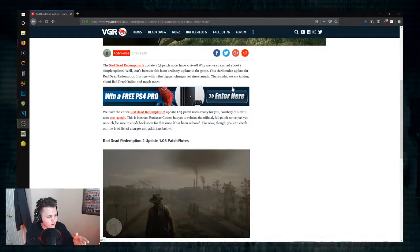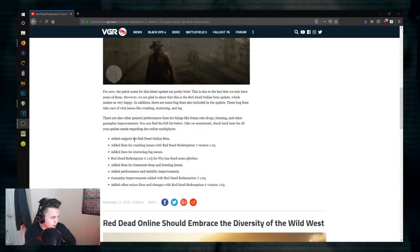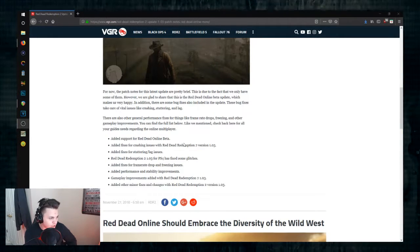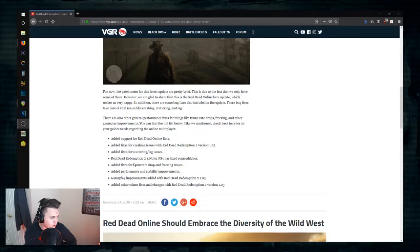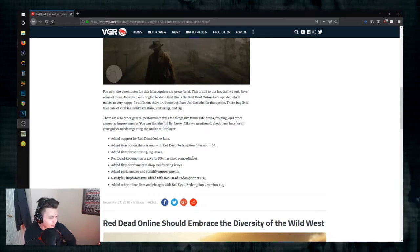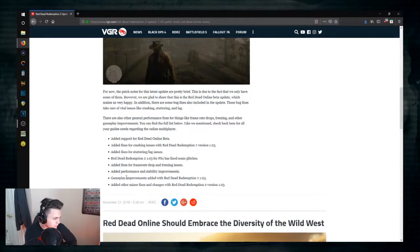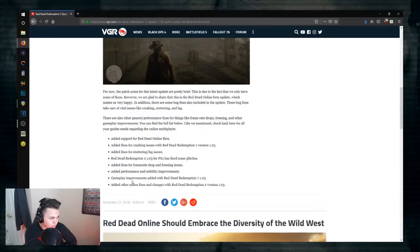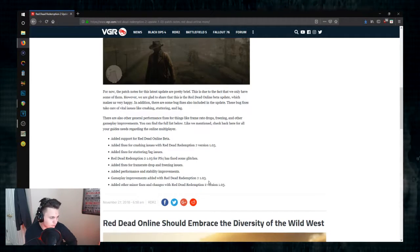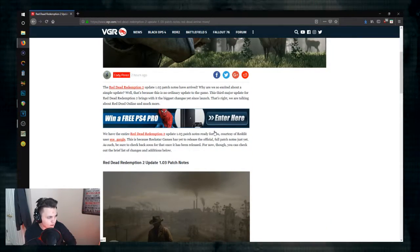I've read through this a little bit. They say this is courtesy of someone on Reddit. It goes down to say: added support for Red Dead Online Beta, added fixes for crashing issues, added fixes for stuttering and lagging, PS4 fixed some glitches. Unfortunately, I can't find the one where horses and people just instantly light on fire on that one road. Frame drop fixes, freezing issues, performance and stability improvements, and play improvements. Minor fixes and other stuff — it doesn't really specify anything right now, considering this is just from a person and they haven't really released anything.